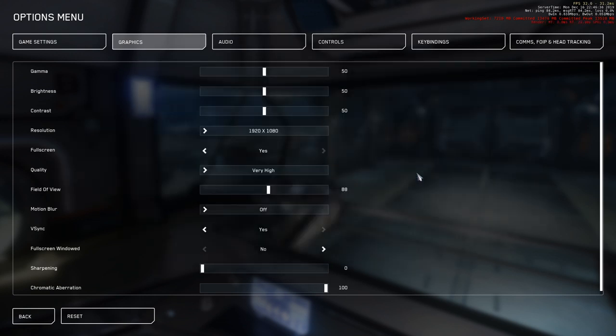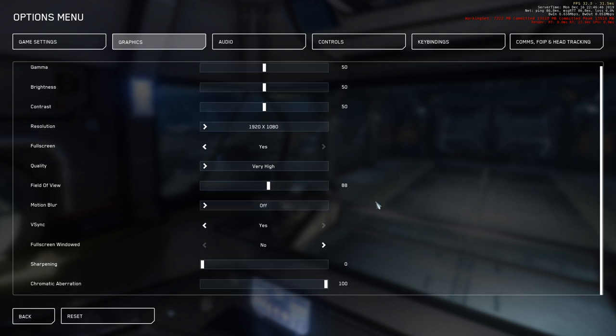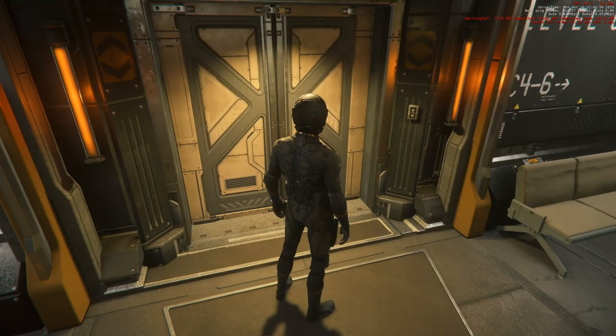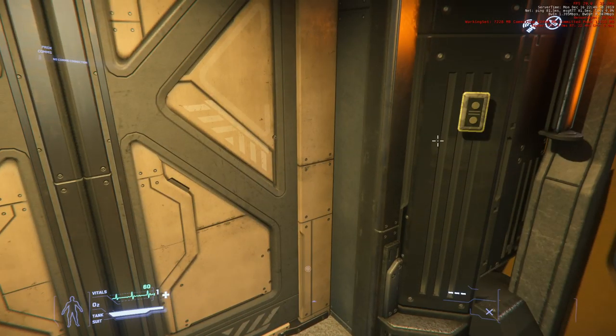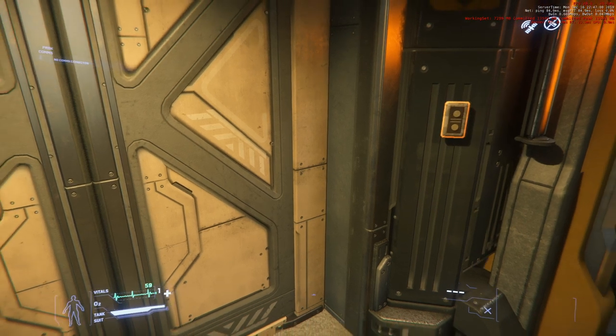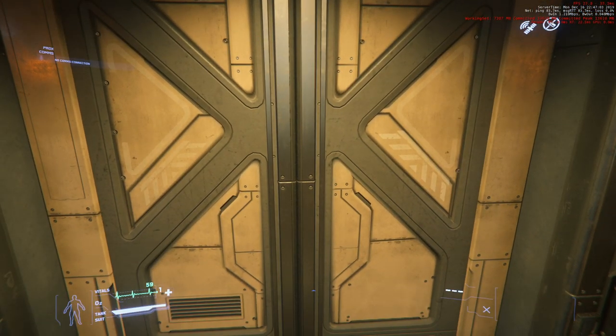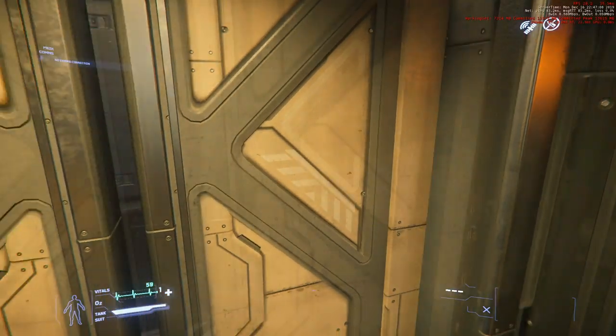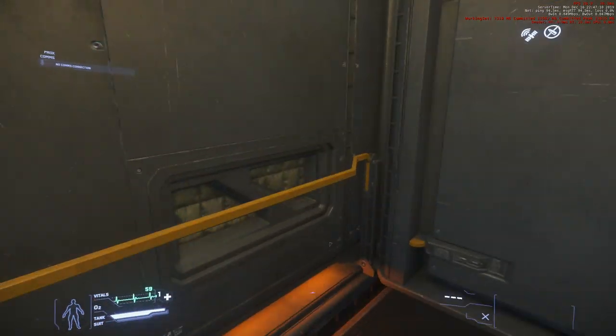V-sync is off. Quality is set to Very High, but I haven't noticed any substantial difference between very high and low — that may be because I have a user config overriding the quality settings. I have no motion blur. I'll need to turn v-sync on in the user config since there's been some screen tearing. We still have to wait for elevators, though probably not as bad as it used to be.